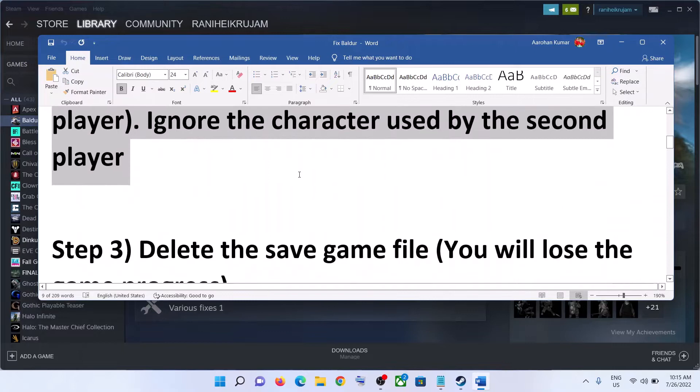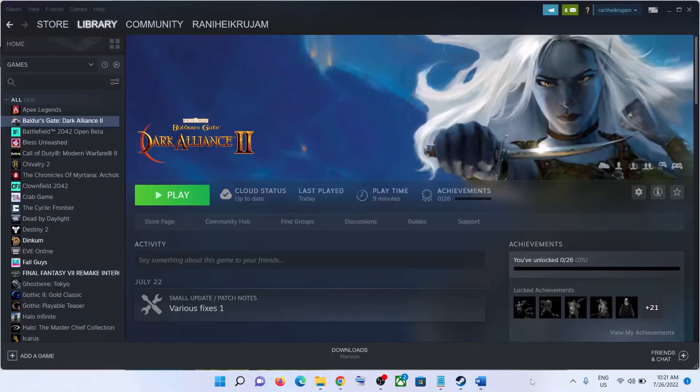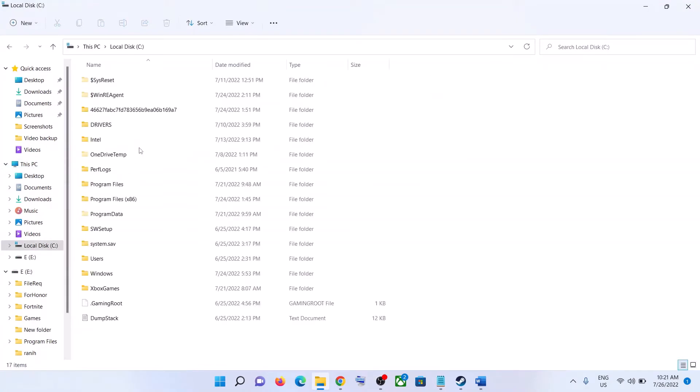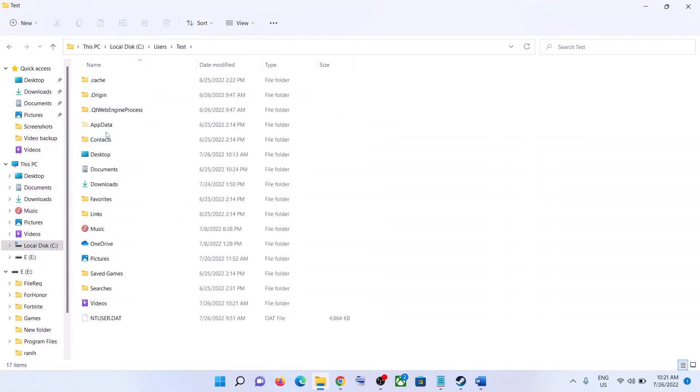If the game is crashing in coop mode, try this fix. The next step is to delete the save game files. Open File Explorer, go to This PC, open the C drive, open the Users folder, then open your username folder, then open the AppData folder.